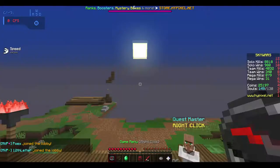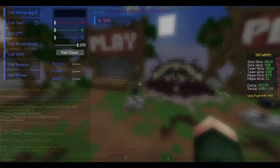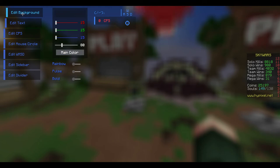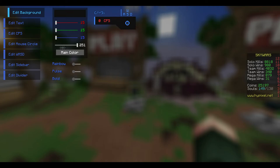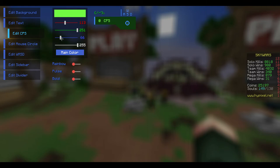It also has a little thing where if we do slash keymod right here, we can change the color of it. I haven't done that at all yet — I kind of just installed it. So: edit background — we're going to have a dark green background because it's kind of my color. The text is also going to be green, CPS green, mouse circle a bluish green, WASD bluish green, sidebar green.